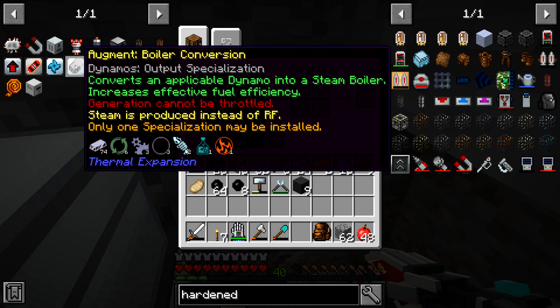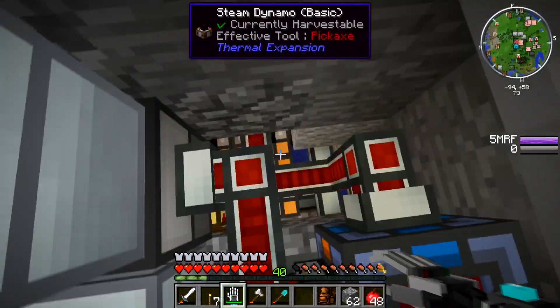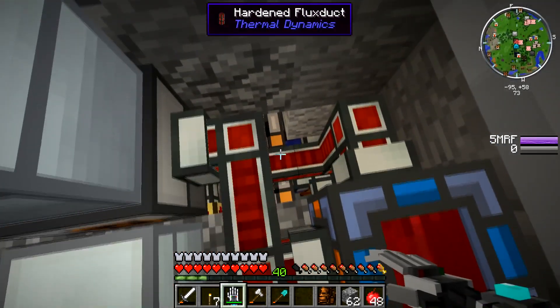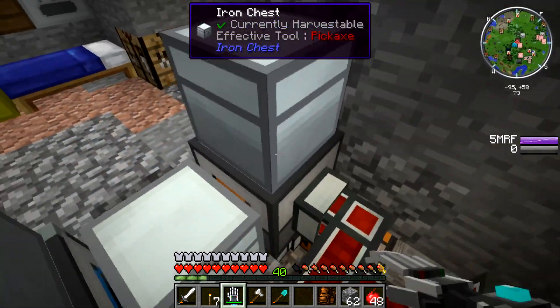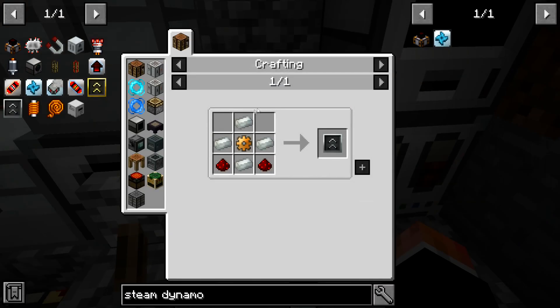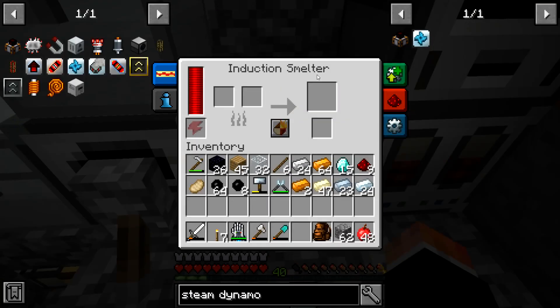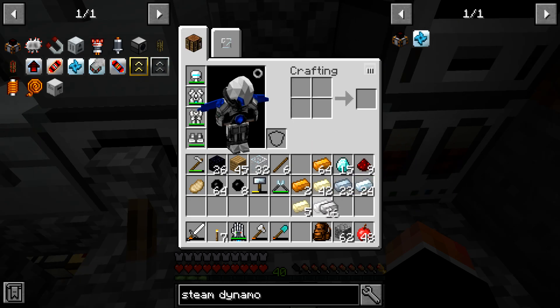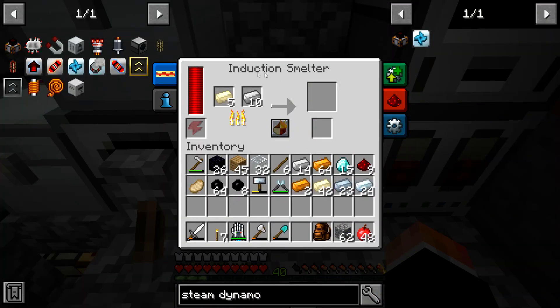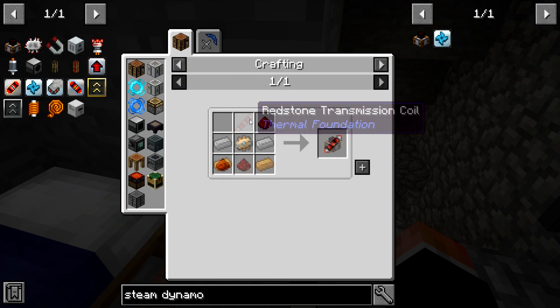I think that'll generate a lot more RF. If I make one more dynamo, push it into the back, and have two of them creating steam and two making RF off of it — that might be the plan. So I'm going to get stuff together, make one more steam dynamo. We're gonna need four upgrade kits. You can just use your induction smelter — we want to put five and ten which makes enough for the invar, and then do the bronze in a second because it needs bronze gears.